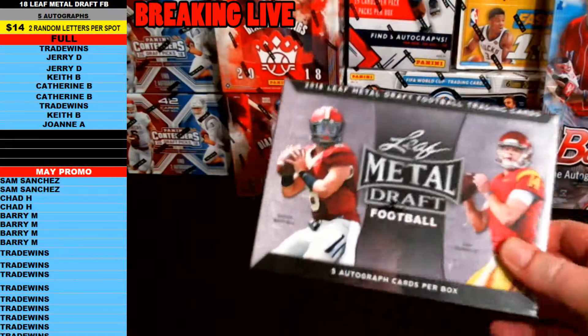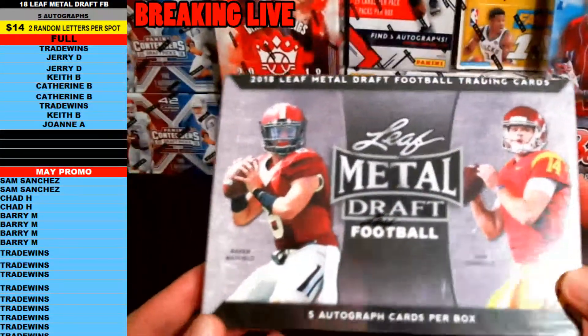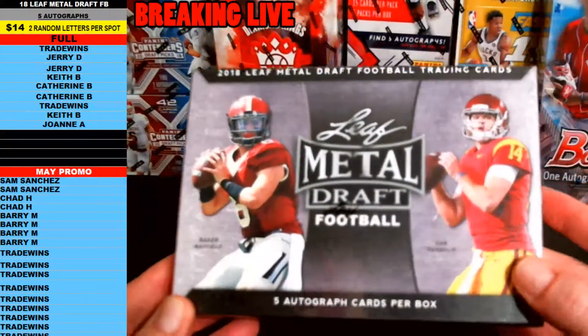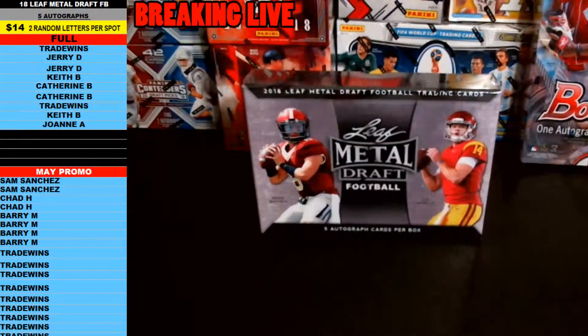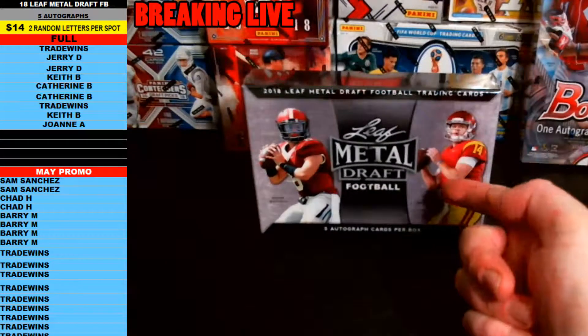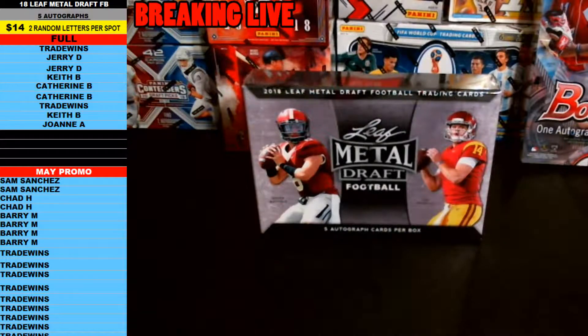Alright guys, this is 2018 Leaf Metal Draft Football, doing a one box break — five autographs per box. We're doing two random last name letters per spot. We've taken out all the letters that do not have a card in the set. Every card in the set is an autograph, and every letter has a card to represent it. All other letters have been taken out, so there are only nine total spots, 18 letters.